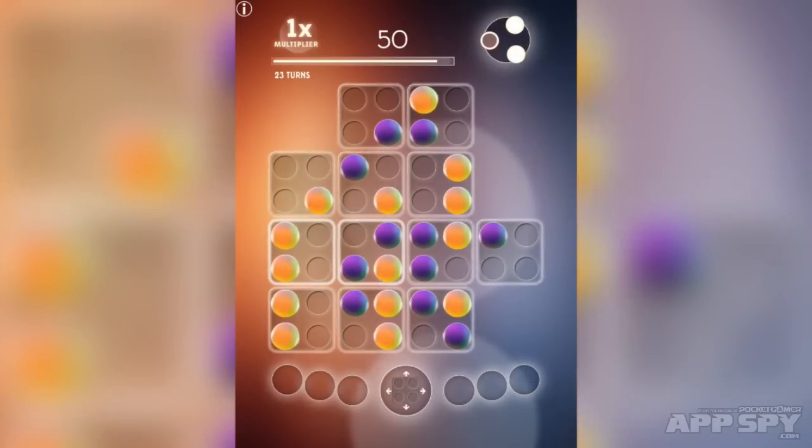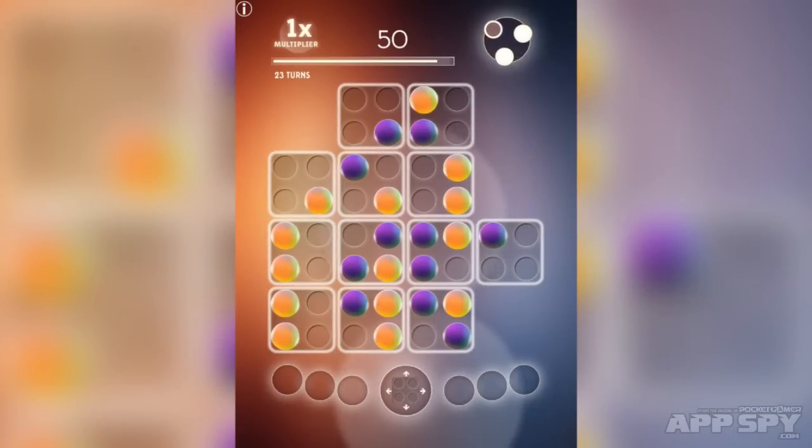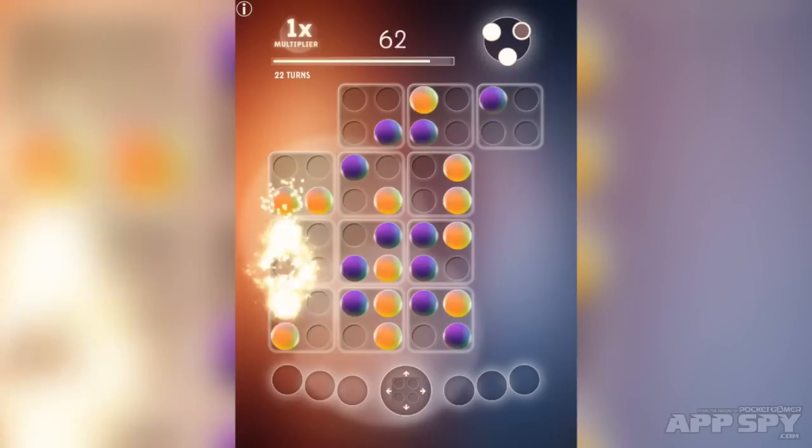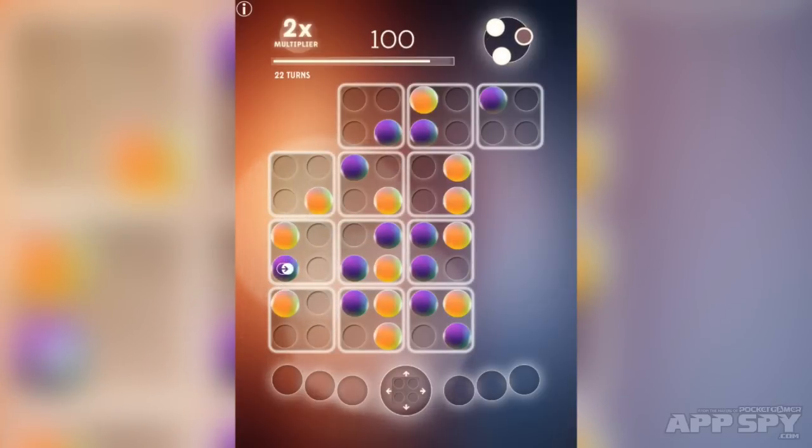I'm going to spin this one round. That's used up that ability and now I have to, following the framework of this game, move one of these tiles. I'm going to move that one. We've got a yellow ball — that's going to go there. We've got a 2x multiplier now.